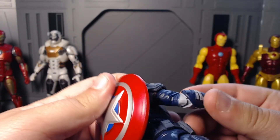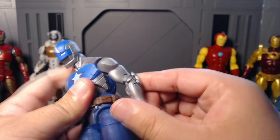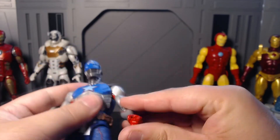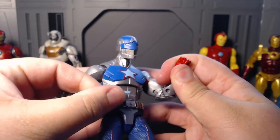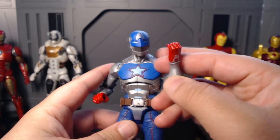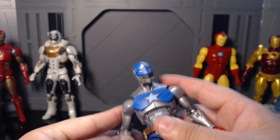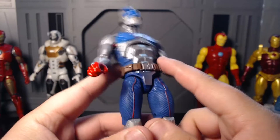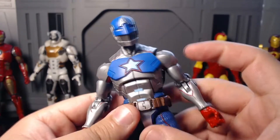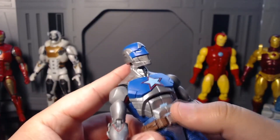The first thing I noticed were these elbow pads, which are freaking dope. Look at those elbow pads — I like those a lot. It really gets rid of that blotchy look some figures have on their elbows. It does prevent you going fully straight down with the arm, but that's not really a problem since you're always going to pose him ready to fight. Then you've got this awesome belt, which is glued in place but looks really good — something I'd use on a GI Joe Classified.